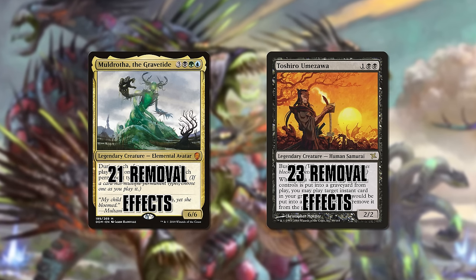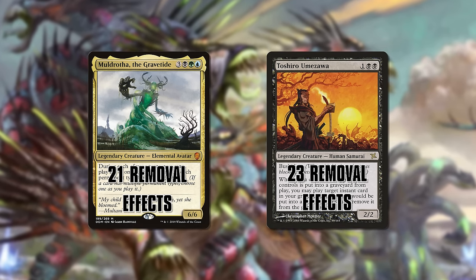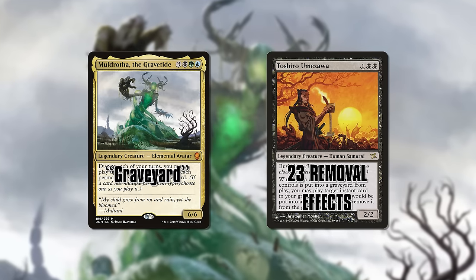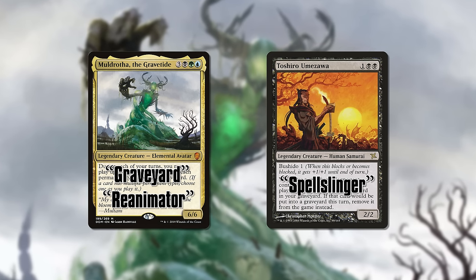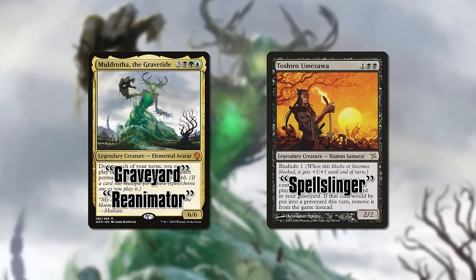When discussing your Muldrotha or your Toshiro deck, how do you describe it? Magic players have a ton of jargon to help shorthand and convey a deck's goals — so would we call Muldrotha a graveyard deck or a reanimator deck? Would you call Umazawa a spell-slinger deck? Those are fine descriptors, and yet they kind of miss the mark. They're a bit too broad.